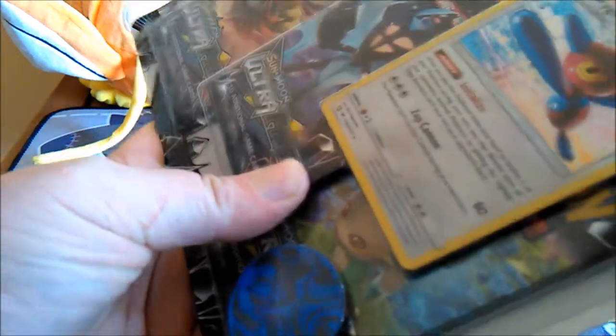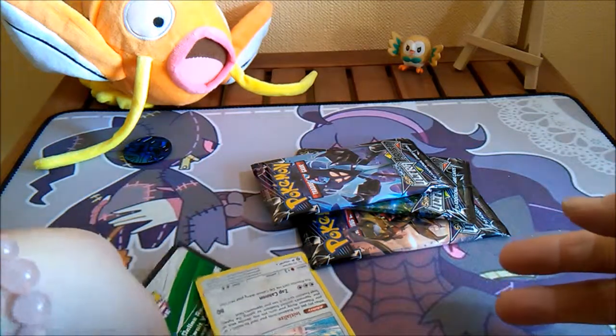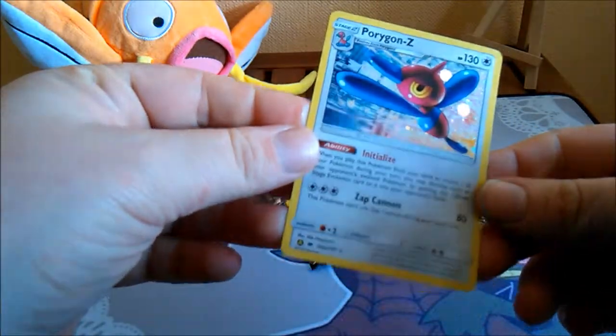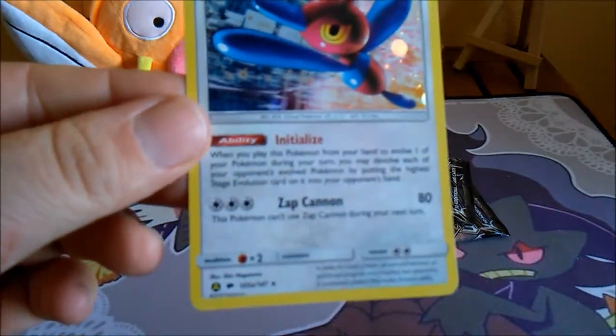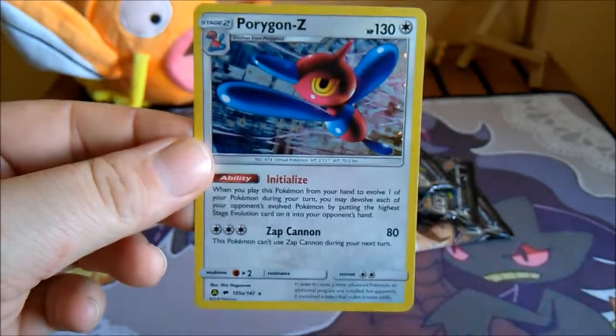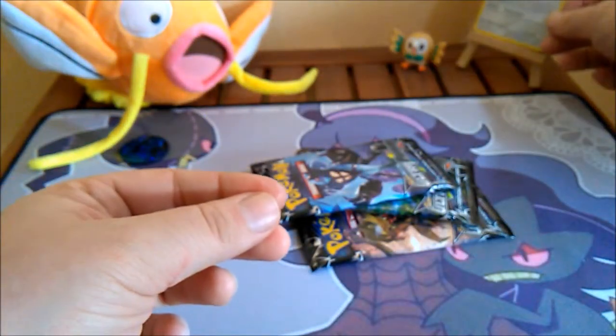They're still such a pain to open. They still haven't learned from their Japanese counterparts, which is really a shame. There we go. There's a coin — yes. Put this to the side. So we have this Porygon2 promo. Pretty cool, though I did notice that they are now not promos, but part of the set — an alternate art version. Not sure if I should be happy or angry about this. We'll see what it brings. They're all gonna be like this.